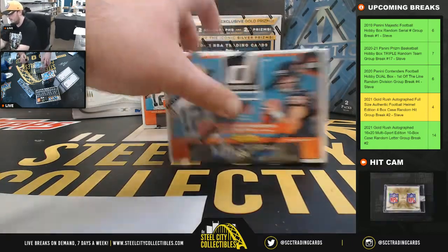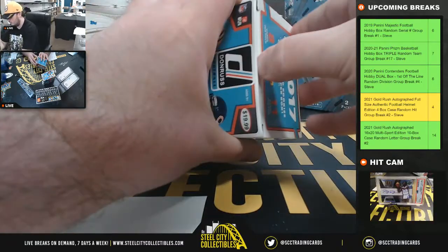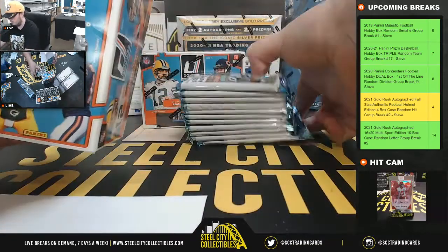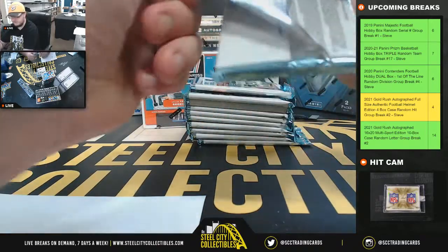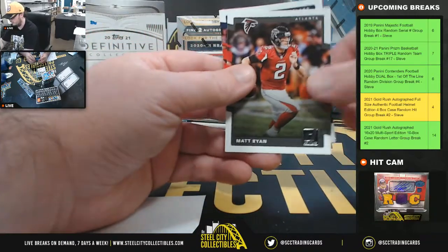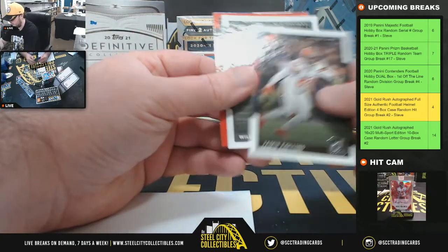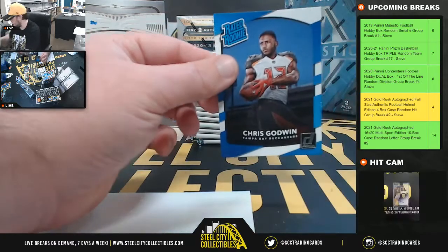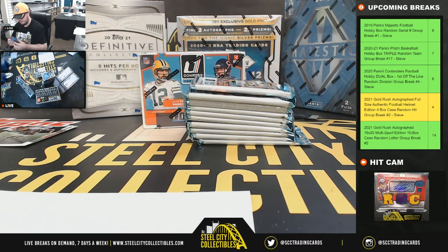Alright, good luck everybody. We have a Red Press Proof A.J. Green, and our first rookie is Chris Godwin. Nice way to get started there — Super Bowl champion Chris Godwin, going to Walter.